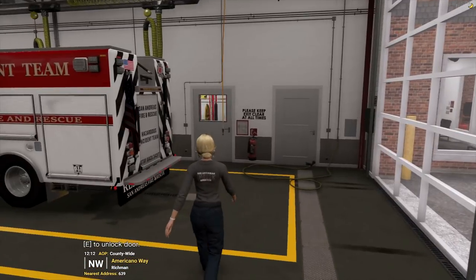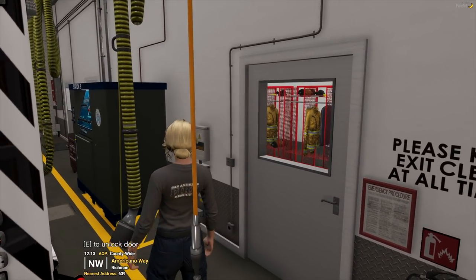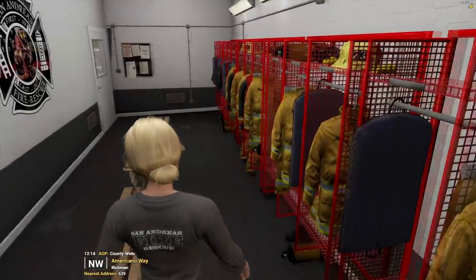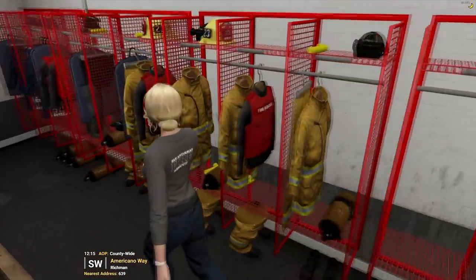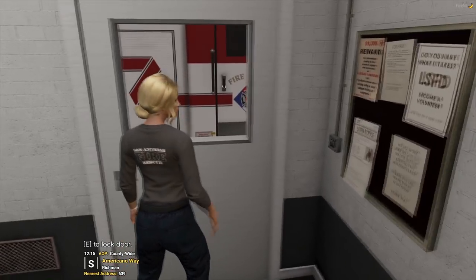And as you'll see, this is a fully realized station. The airpack station's there. It's going to become the headquarters of San Jose Fire Rescue in the state. At some point I'll get around to changing up all those uniforms in here, but I believe they're pulling from default textures, and that would be a massive pain.